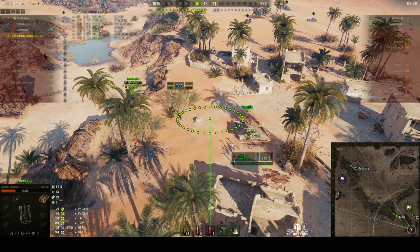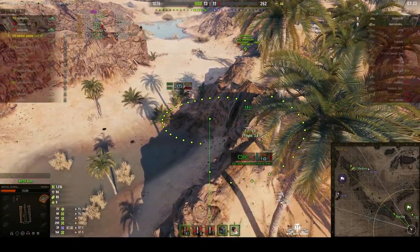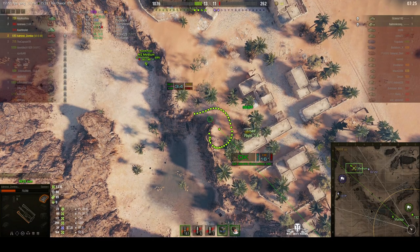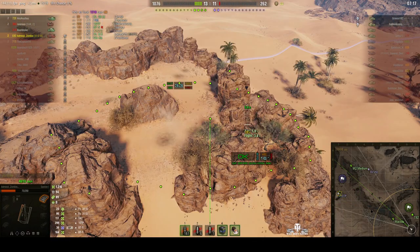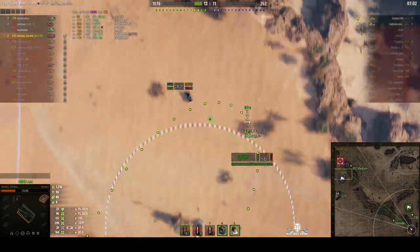The poor M2 medium is trying to fight this battle all on his own. He might have gone offline. The Matilda is moving now. It looks like Admiral Zombie needs to get his game together, get his Sexton up the other end of the map and try to shotgun some of these enemies. He's lost a lot of hit points but he might be needed in the cap area.